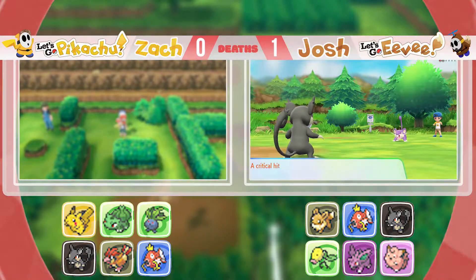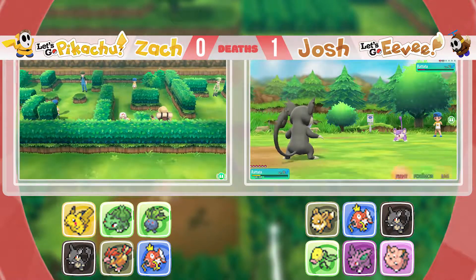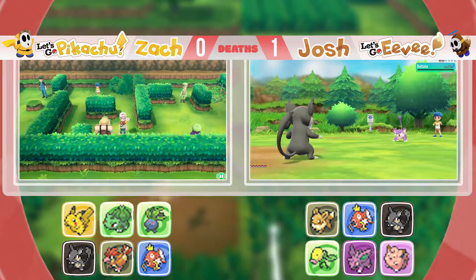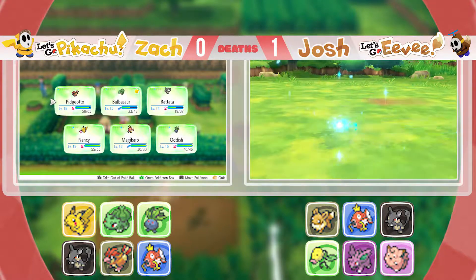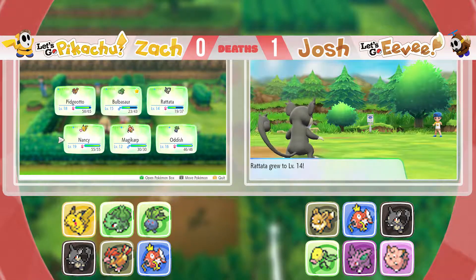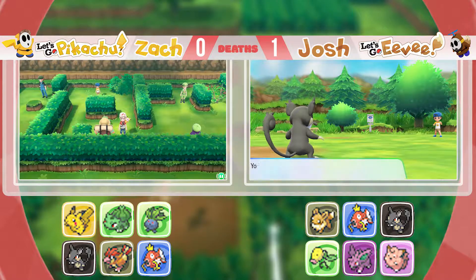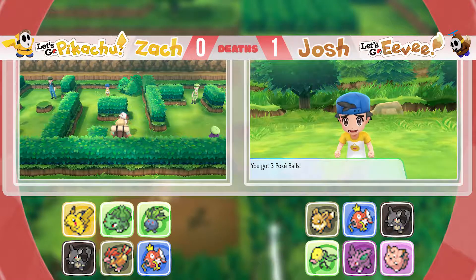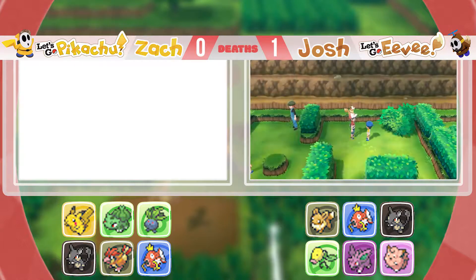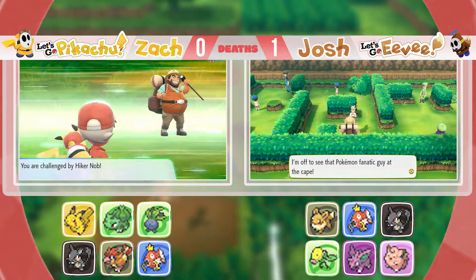There's a trade in this game for Alolan Raichu — I am so down for that. I would like to have an Alolan Raichu. He's one of your favorites. Yeah, of all the Alolans, he's definitely my favorite. I want my Gen 3 starters in this one — let's wait till I do a Let's Go to Hoenn. Which might be six years from now, but I will definitely be playing with Treecko. All three Gen 3 starters are my favorite starters.